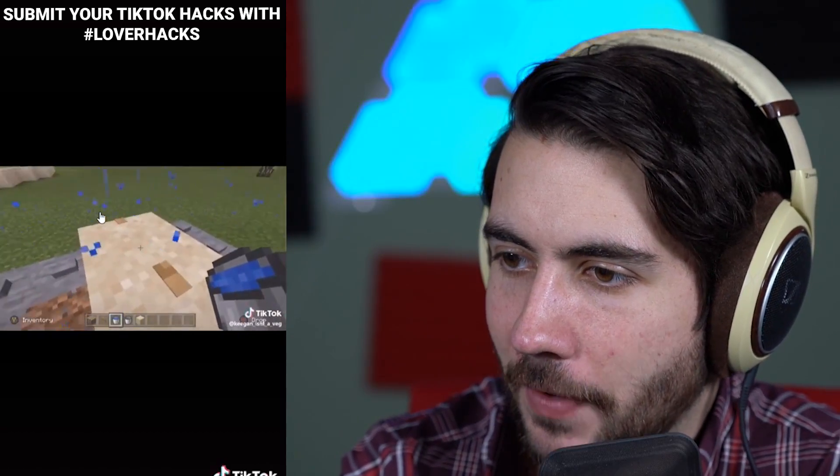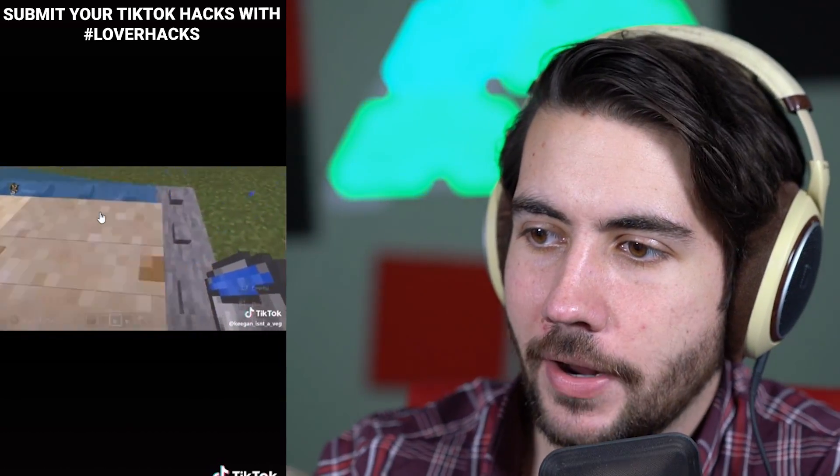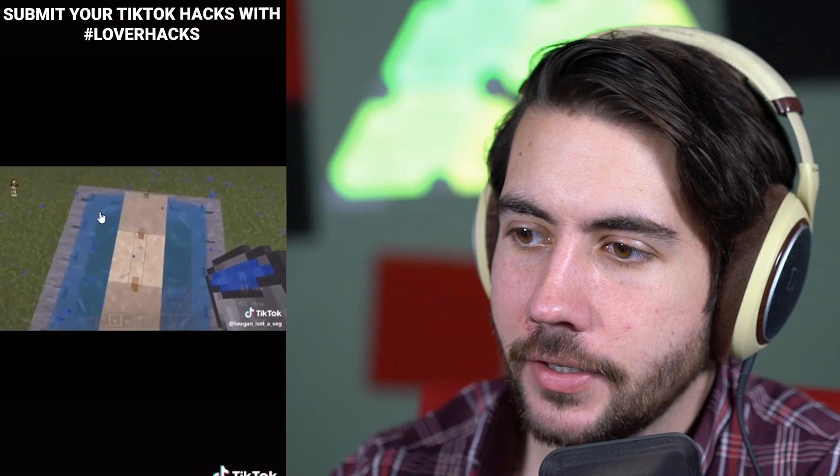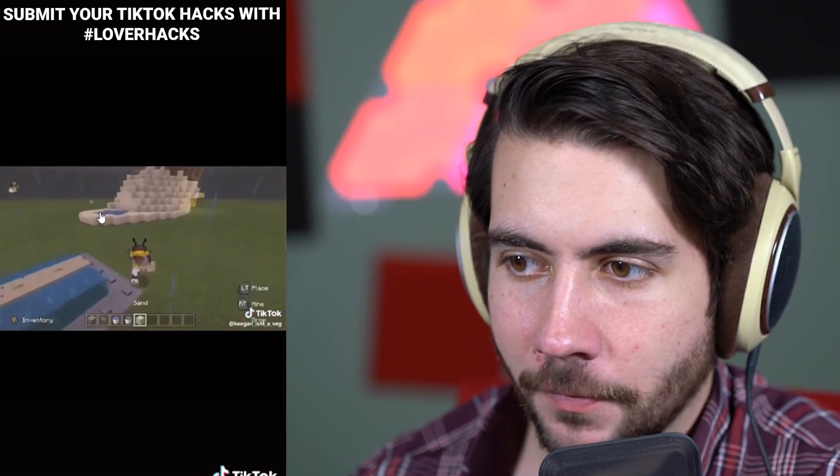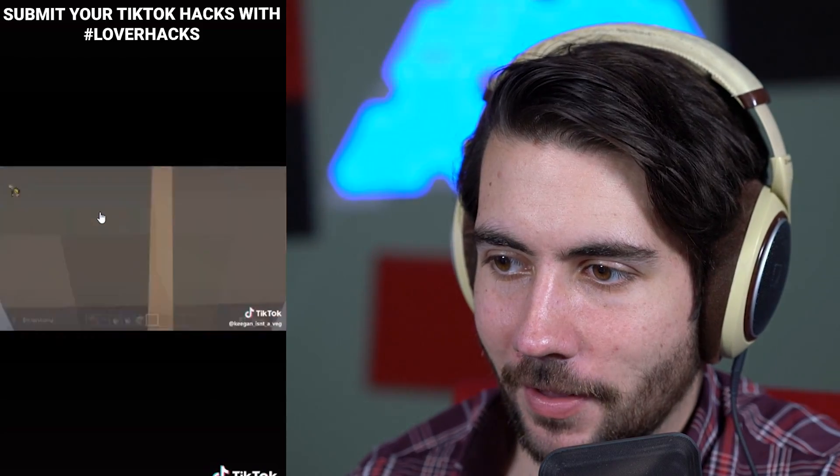We've all seen secret bases — I even have the video where I had 100 chests. We've seen thousands of ways to hide a base, but this is a way to hide a base you've never seen before. Make sand sink on top of fences, put water in it, and now there's water inside the sand fence, and you can literally swim through solid blocks. You're like okay cool, but what's that useful for? This is how it could be used — that's pretty legit.